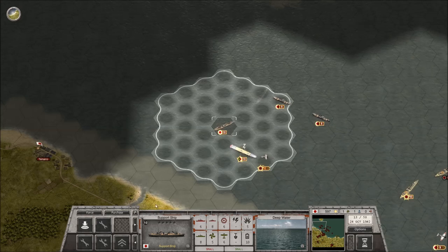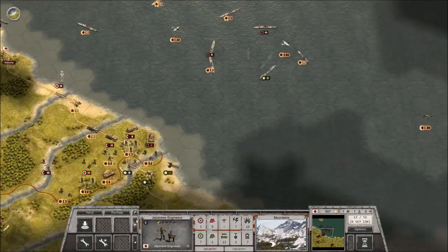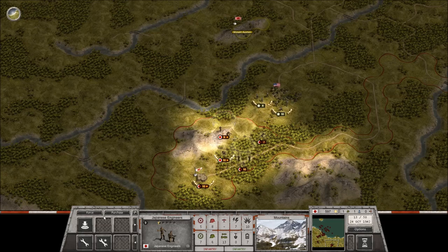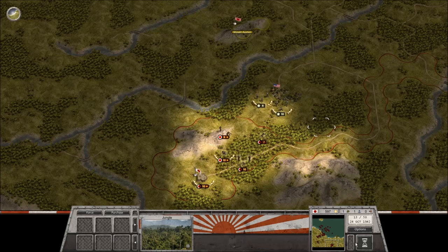Let's see the support ship — it can just go to sleep. The aircraft carrier has already been put to bed. Everybody here just wait. There we go, next turn.